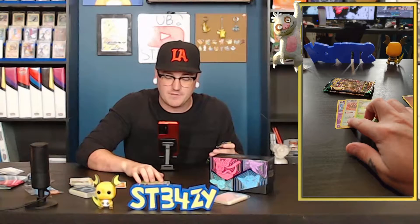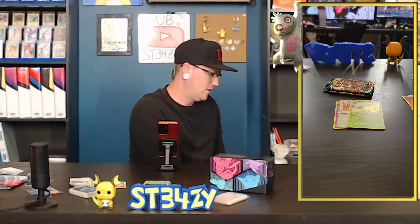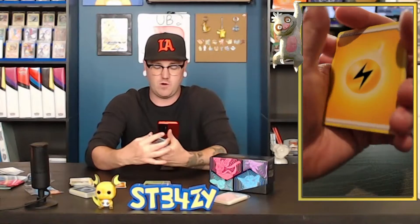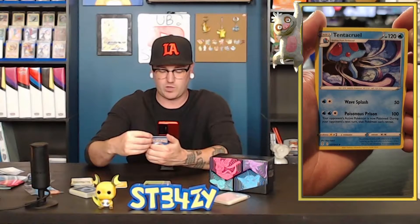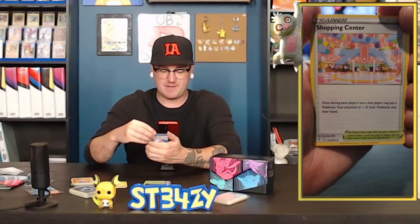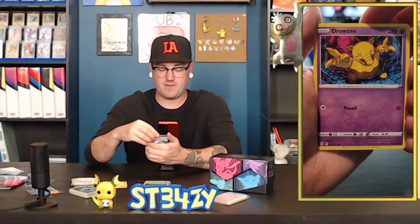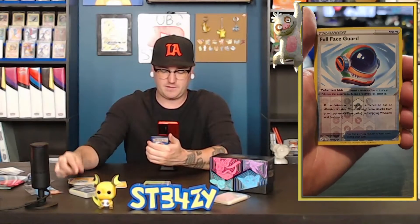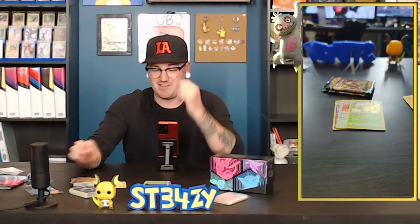We're doing pretty good on the normal holographics but we haven't got a V or anything yet. I hope we can walk away from this video with one really cool card. We have three packs left. Pack five: lightning energy, a Tentacruel — it almost looks like he's floating in the sky instead of the water. Palpitoad, a Rufflet, the coolest Drowzee card they've ever made, a Flabébé, Roggenrola, Psyduck, the reverse is an astronaut helmet, and the rare is a Gigalith. We got an Umbreon pack — the only Umbreon pack inside of Evolving Skies.